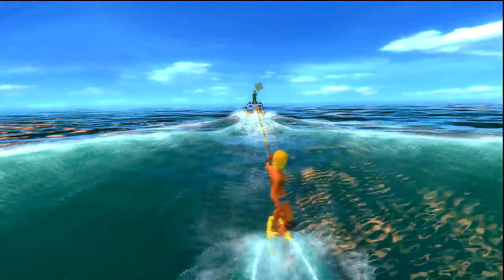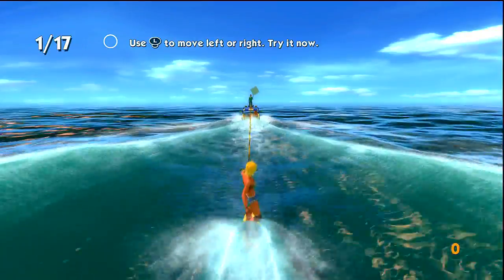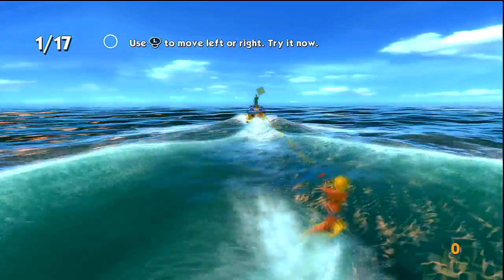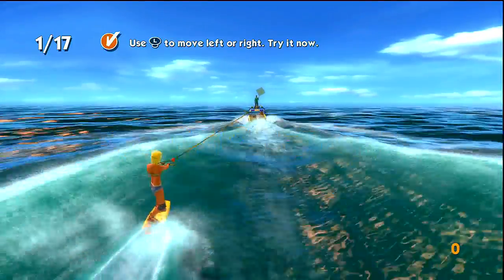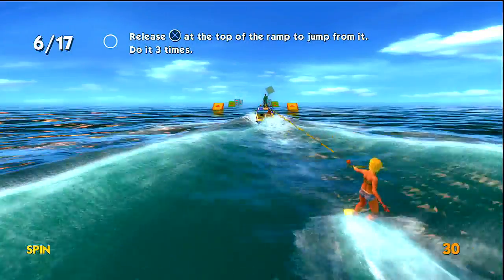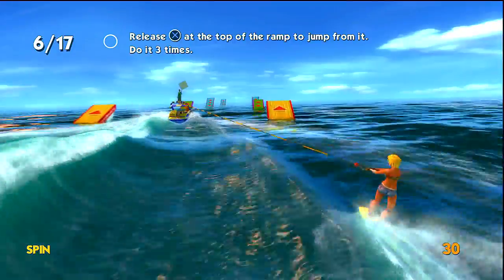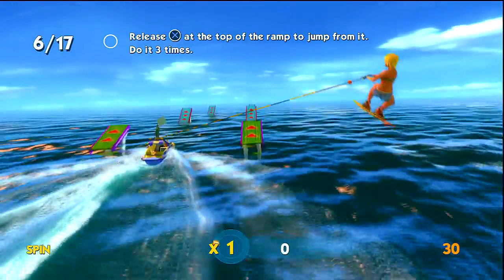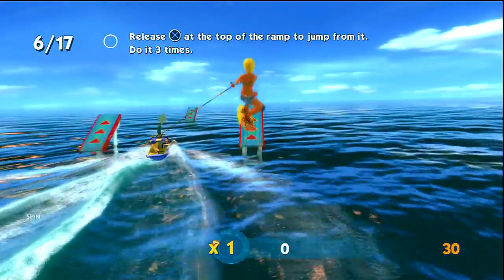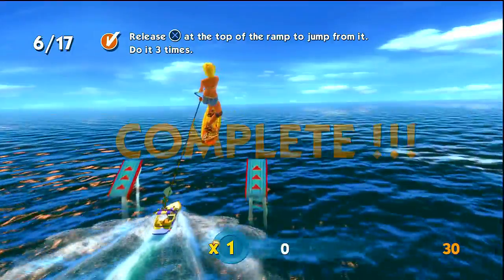Now, this is a tutorial. There are 17 total tutorials teaching you how to do things. This particular one teaches you how to go left and right — you move the left stick and your character does that. Skipping ahead to number six, this one teaches you to jump from a ramp. You hold X down, your character builds it up, and you jump off. You have to do it three times — off the small, medium, and large ramps. Completed.